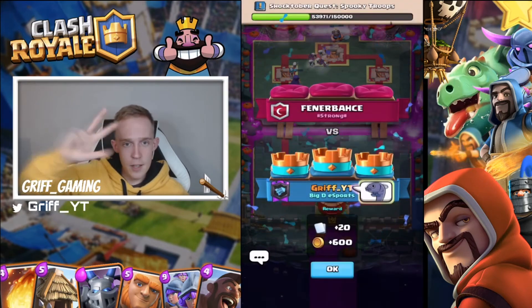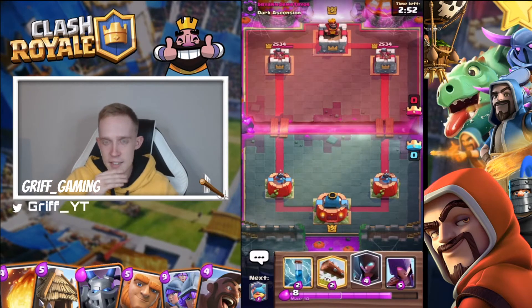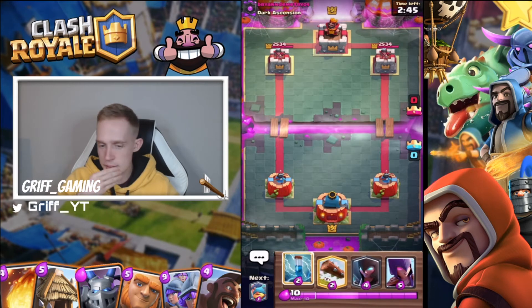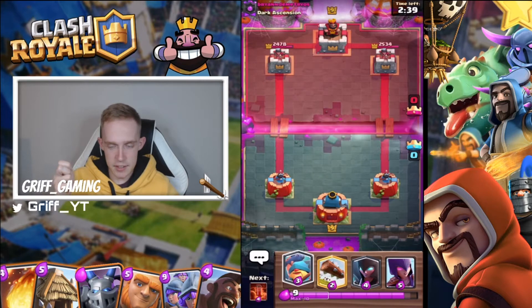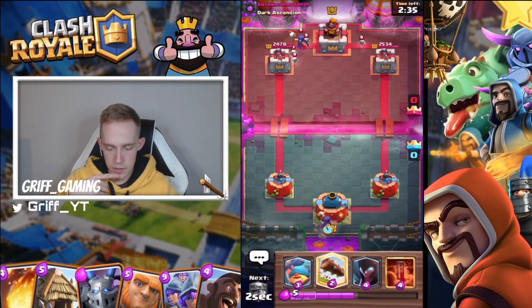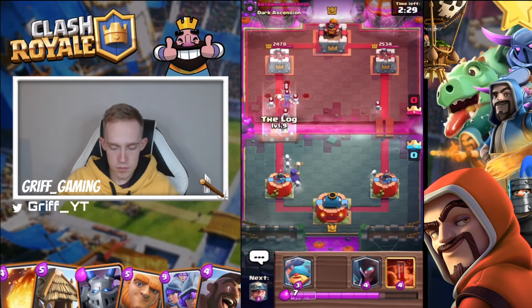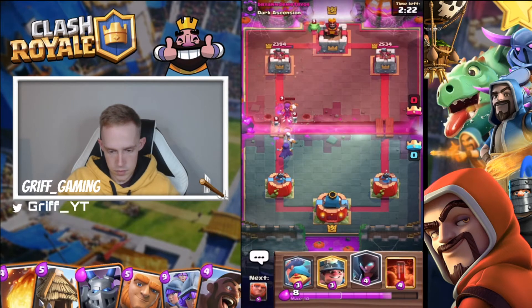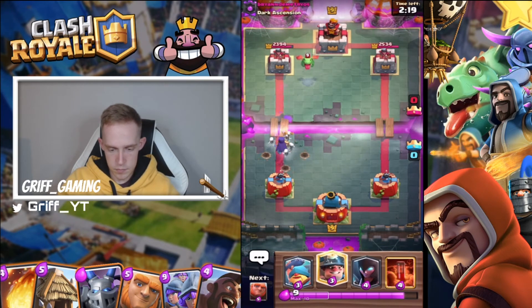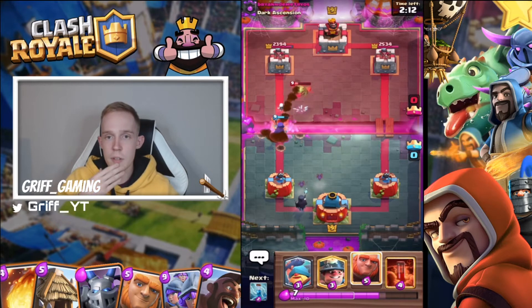Back inside the third match. Here we are against somebody from Dark Ascensions. Not having any luck with miner being in cycle — not even in my first six cards. I'm just going to mirror his witch placement, probably log depending on what he does. Surprise, surprise — facing the witch. I'm going to log now. I'm going to go with night witch in the back; my witch should take out that baby dragon just because of how OP she is.